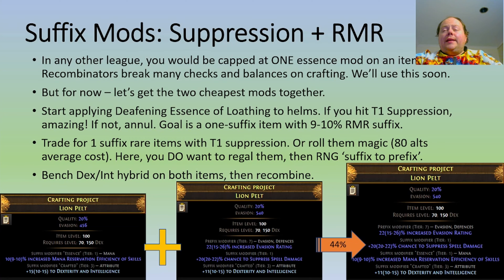For our suffix mods, we want to get Spell Suppression and RMR together. In any other league you'd be capped at one Essence mod per item, but Recombinators break many checks and balances on crafting. We're going to use this soon, but not at the first step. For now, we're going to get the two cheapest mods together. We're going to start applying Deafening Essences of Loathing to helmets. Now, you might by miracle hit Tier 1 Suppression — if you do, fantastic, you can skip this entire step — but normally you won't.